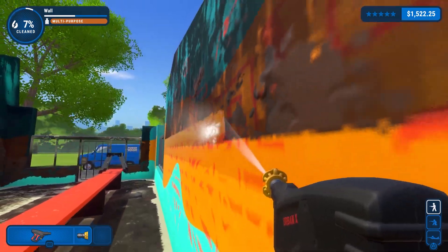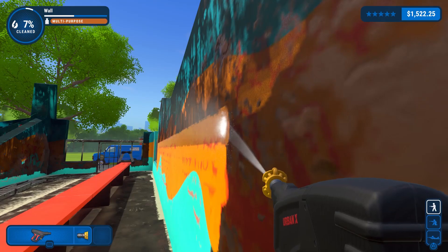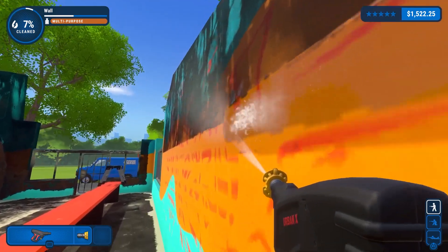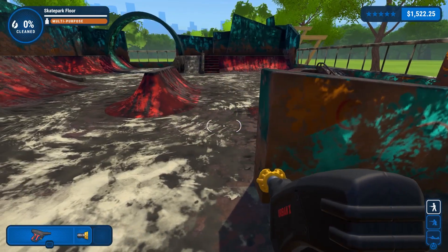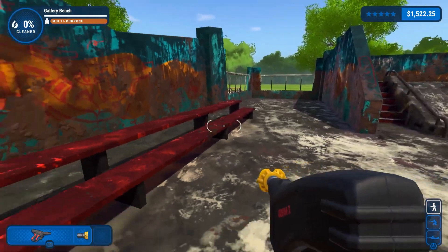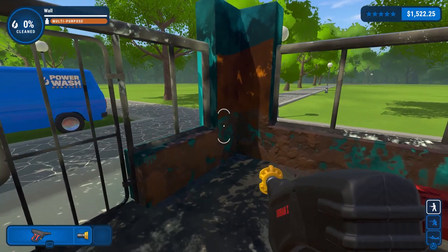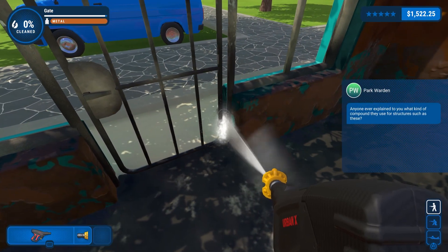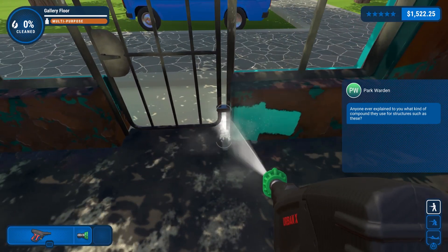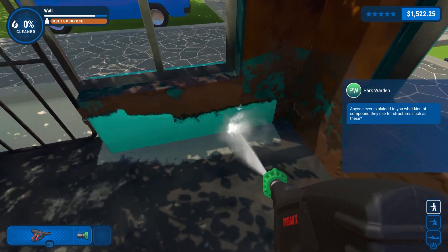Career Mode puts you into the role of a new power washing service owner, starting by cleaning your van and then quickly moving on to much larger environments. Cleaning the van is a simple affair that gives you the basics of what you'll need to know. You have several angles of nozzles that can cover more area with a weaker pressure stream, or more concentrated ones to get tough dirt off. A progress meter at the top of the screen shows your overall progress on the current job and whatever individual piece you are currently aiming at.